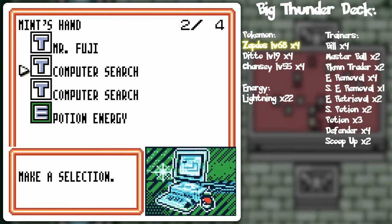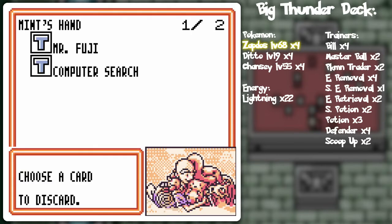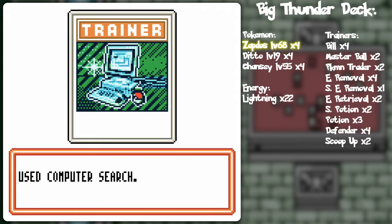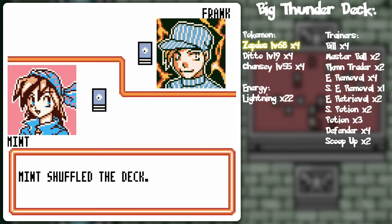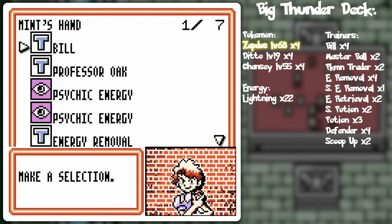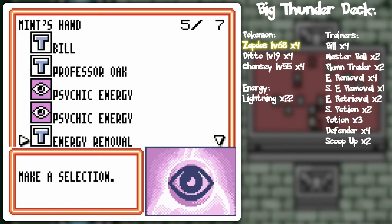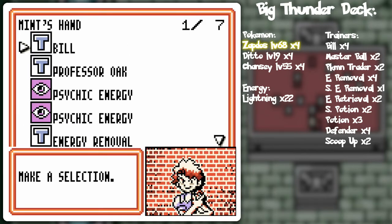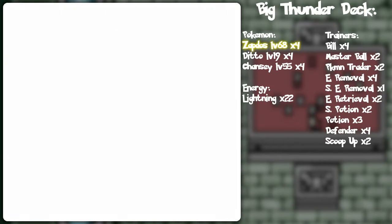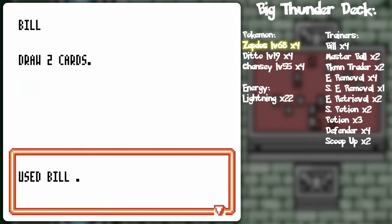Okay, we're gonna do computer search — discard the potion — and go for Professor Oak. Yeah, the idea was to knock away that energy card and attach it to Mewtwo basically, a little bit later on. I don't even have to worry about two being in the discard pile — it can just be one, and then I just attach another on the next turn. Energy absorption — put the potion energy on Mewtwo. Turn two, Cyburn is a-comin'.